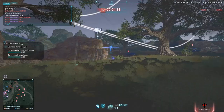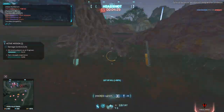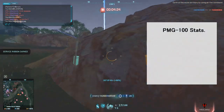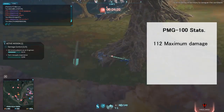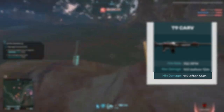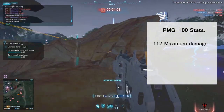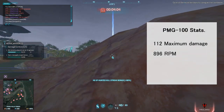We start off with our first SMG, the PMG-100. Looking at the stats, the gun sports a shocking 112 maximum damage. For reference, that is the same as the minimum damage of the T9 carb that occurs at 65 meters. Yeah.